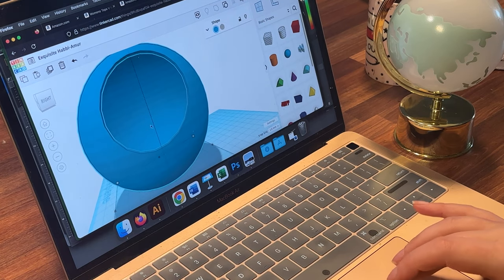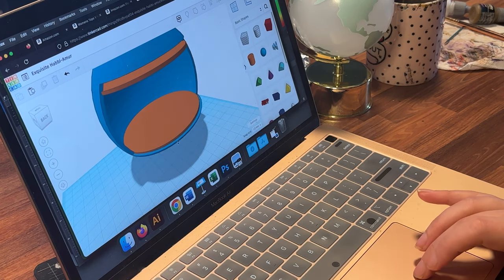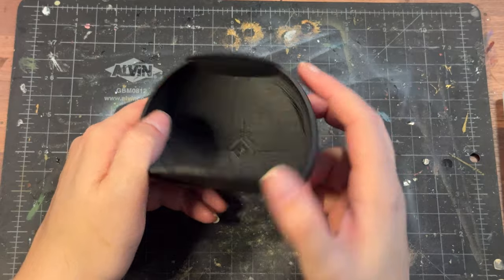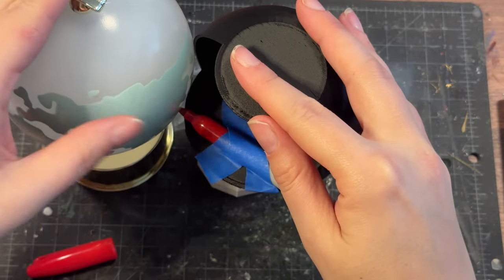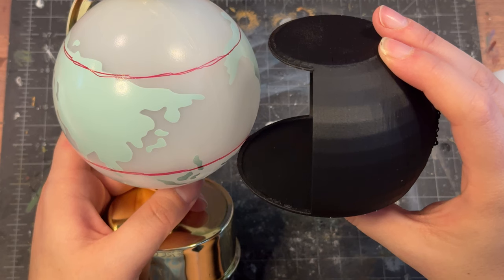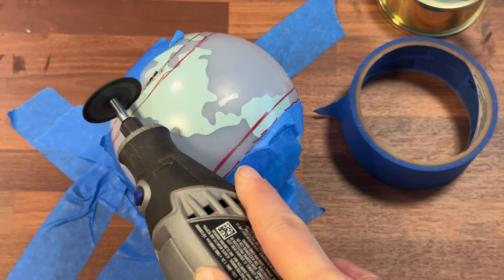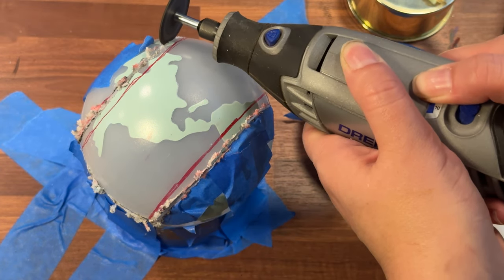To solve the problem of creating space inside of the globe, we decided to use Tinkercad to 3D model an insert that we could put inside of the globe. Once we were sure we had the right size and dimensions for the space we wanted to fit all of our small boys, we took the globe and traced lines along the edges of where we needed to cut. After thoroughly securing the globe to our workbench, we then carefully dremeled out the side of the globe to create the space to insert the 3D print.